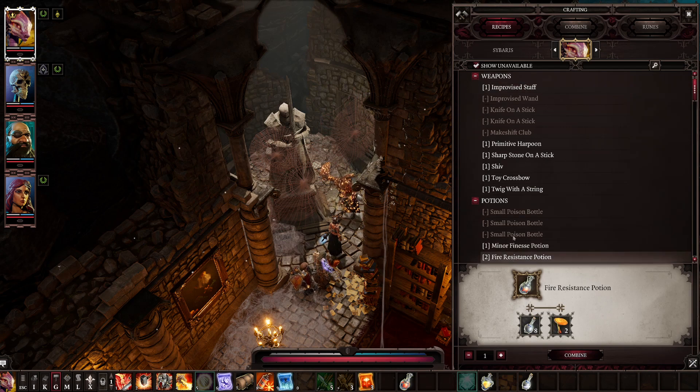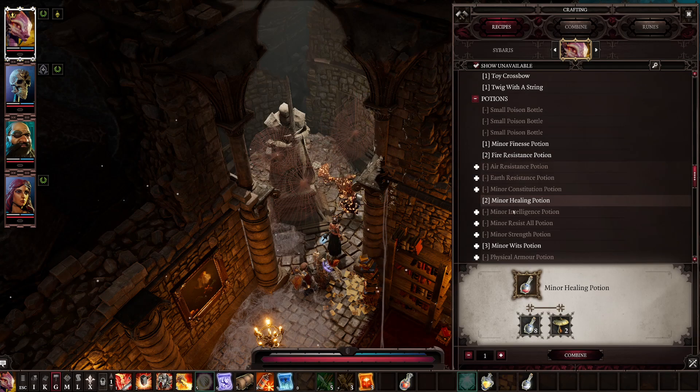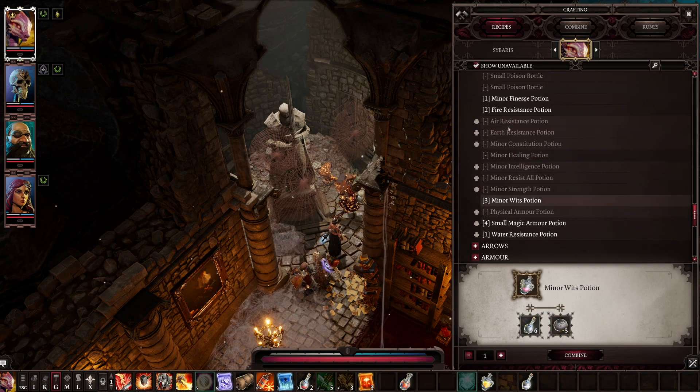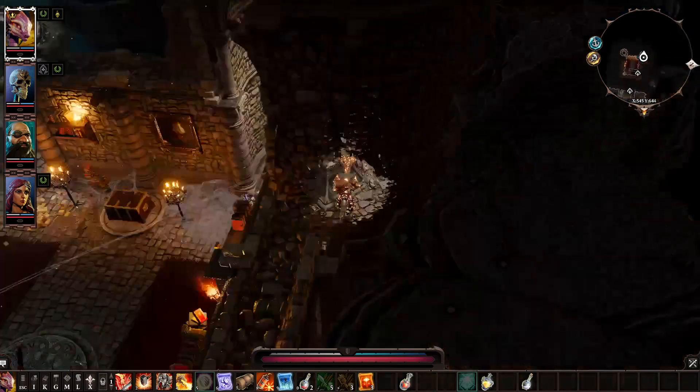Minor finesse potion, fire resistance potion, healing potions — I'll craft those two right now. Minor wits potion, air resistance potion, earth resistance potion, minor constitution potion, minor healing potion, minor intelligence potion, minor resist all potion, minor strength potion, minor wits potion, physical armor potion, small magic armor potion, water resistance potion. A whole heap of potions learned from that one — glad I saw that!